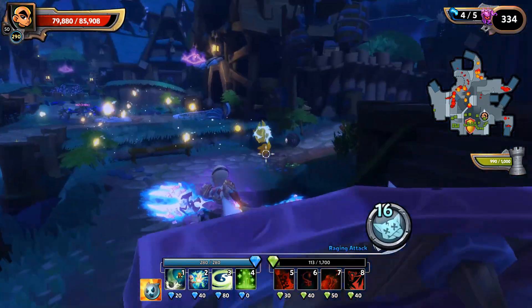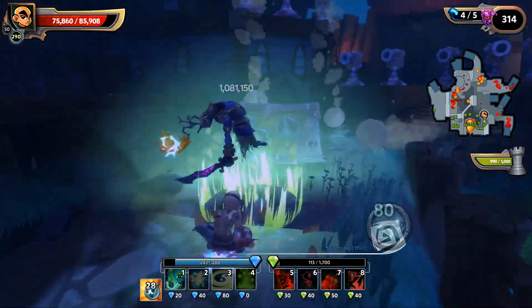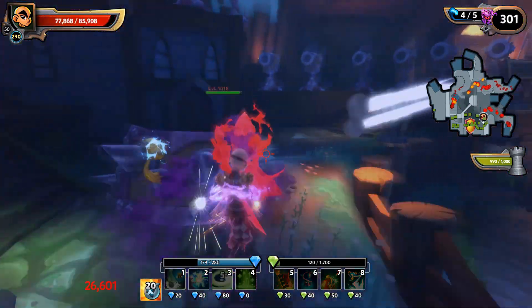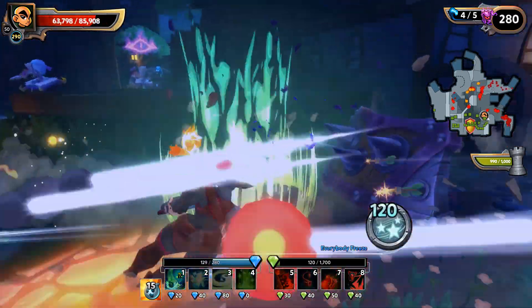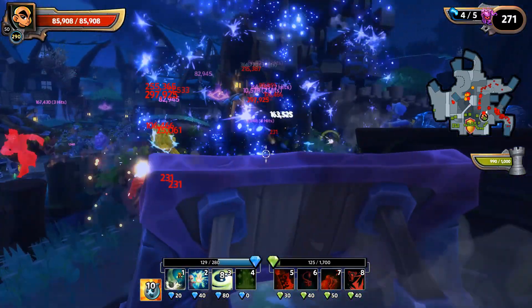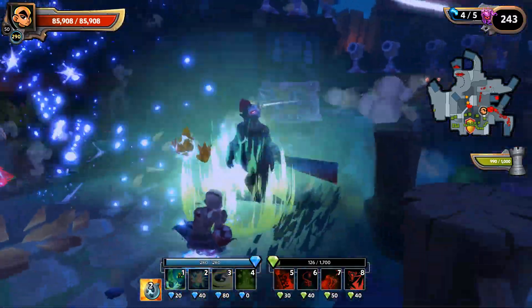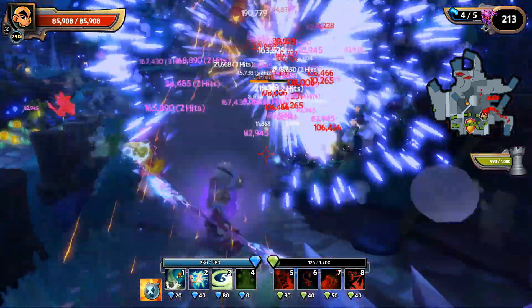Let them get into range — if you go out there and camp them in the lane you can hold the lane, but it's a lot quicker if you just let them come to all the defenses. Camo — get off me. Still 260 baddies left. Look at all the heavy cannonballs; the proc rate on that tower is just huge.